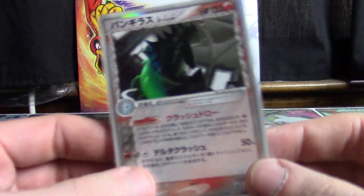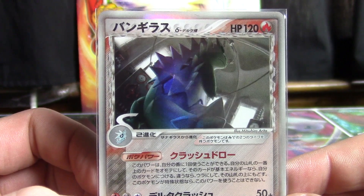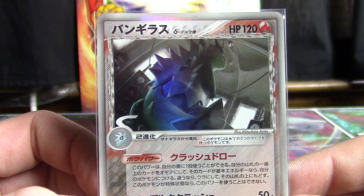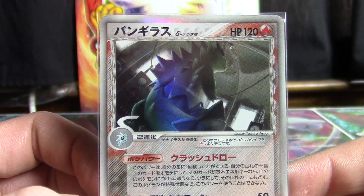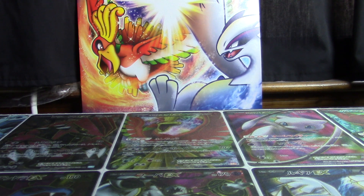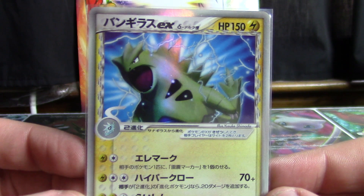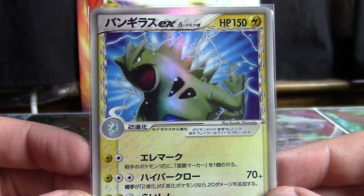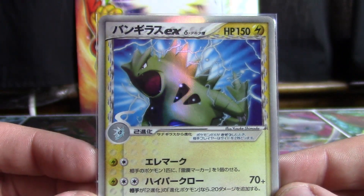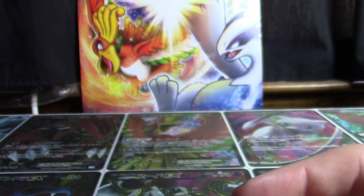Next up, Tyranitar Delta Species holo. This is from Holland Research Tower, making it Fire type for one set and only one set. Really nice — I was excited when I first got this card. Upcoming, another Tyranitar Delta Species, this time an Electric type EX from a Shockwave deck in 2006. Pretty awesome. I like how many different looks they can come up with for this mon.